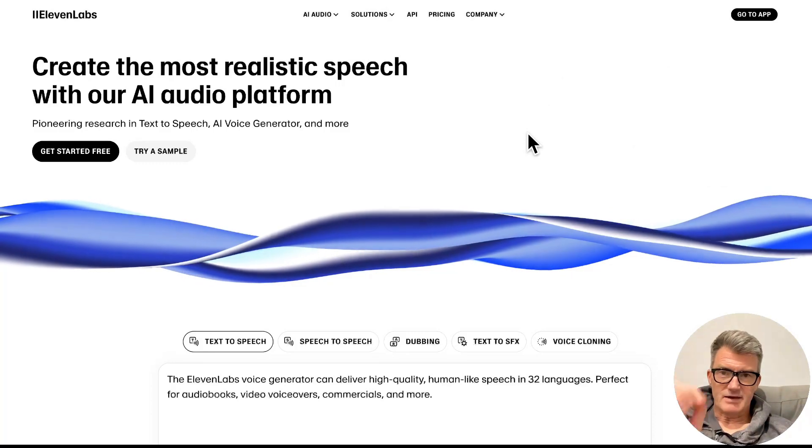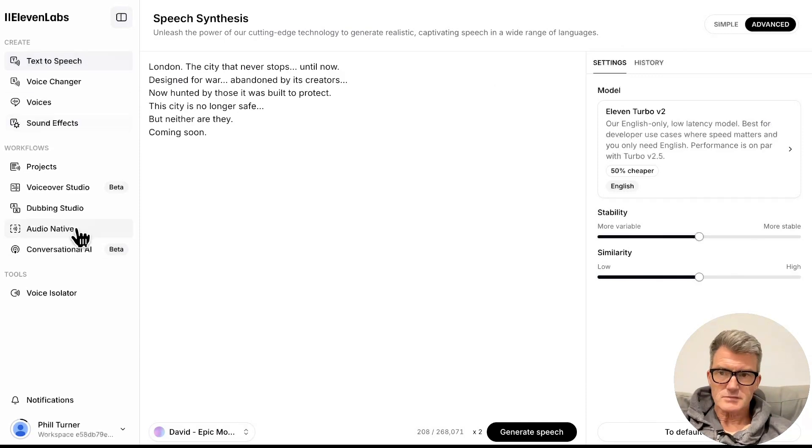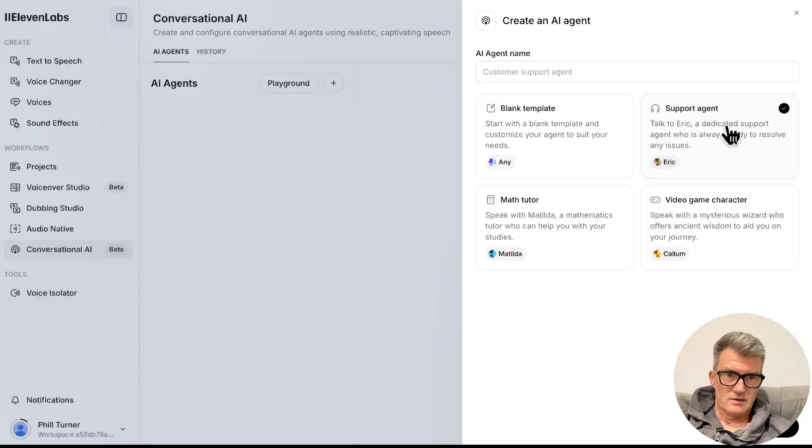ElevenLabs have just released AI agents and they're pretty terrifying, so I thought I'd show it to you. This is ElevenLabs - let's go have a little look. This one is really quite amazing. So this is conversational AI: you create an agent, you can pick one of these pre-built ones or create your own, and then it will talk to you. I'm just going to show you what it's like.